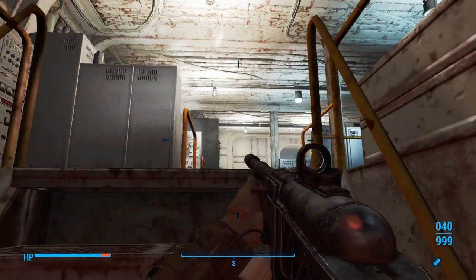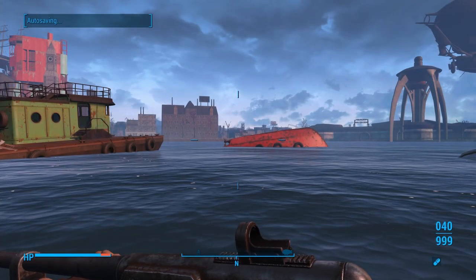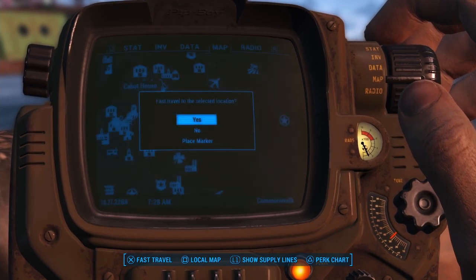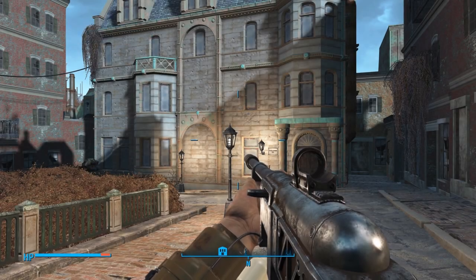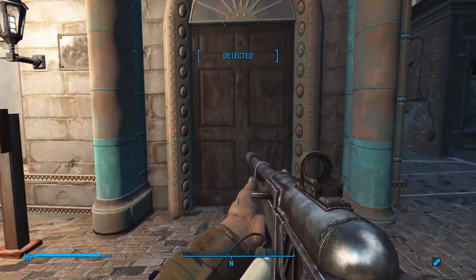Let's get out of here and head to Cabot House. Let's open up the Pip-Boy and fast travel to Cabot House. I'll see everybody there. We're going to crouch and take some Rad-Away. Dogmeat, can you get out of the way? Thanks.